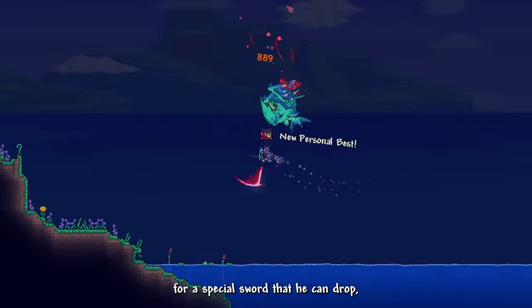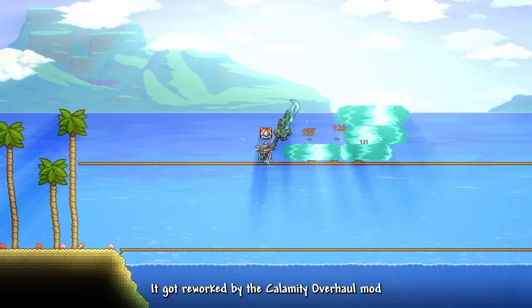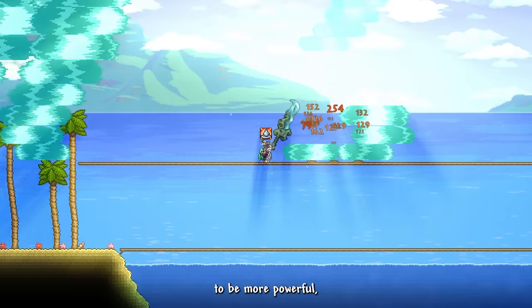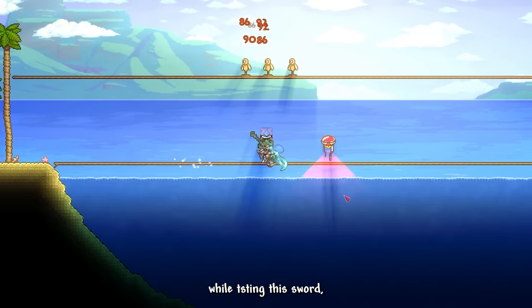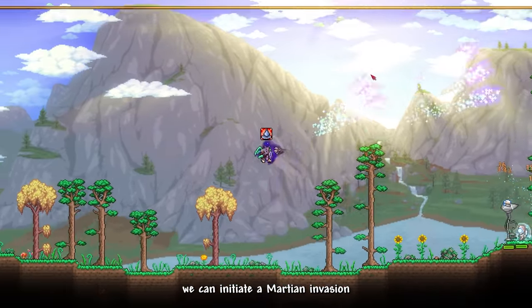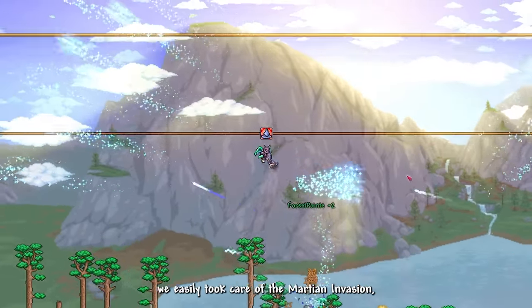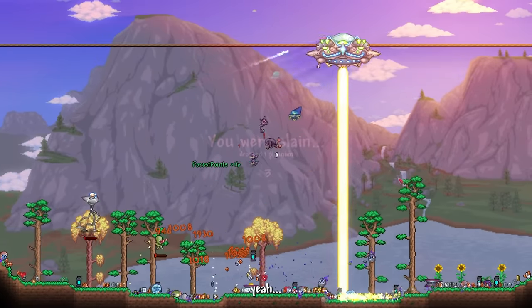We also needed more Duke Fishron kills for the special Briny Baron sword drop. It got reworked by Calamity Overhaul to be more powerful with a stronger right-click. While testing the sword, a Martian probe spawned, allowing us to initiate a Martian invasion. Using the Briny Baron, we easily took care of the Martian invasion — until the saucer spawned in.